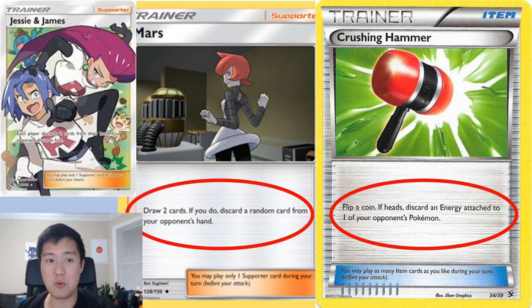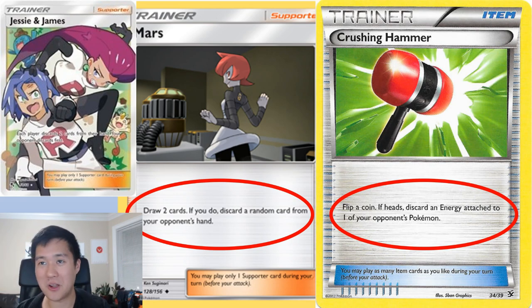If you really want to attack their hand, you can use Jesse and James. Obviously this is a double-edged sword. And luckily we have like eight of them that we pulled from Hidden Fates. This is kind of like your attack — so far none of the Pokémon we've shown actually attack yet, and we're going to be doing our damage through cards like these: attacking their hand and preventing them from having enough energy to knock out your Pokémon.